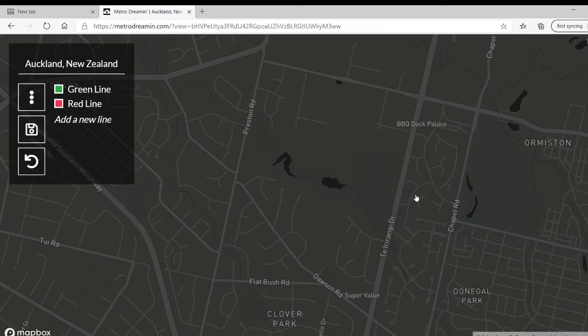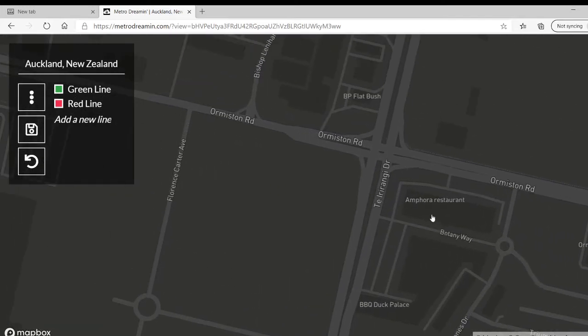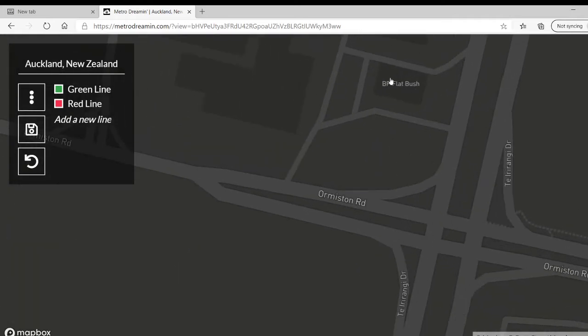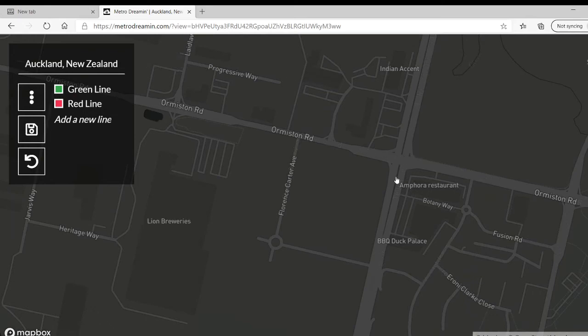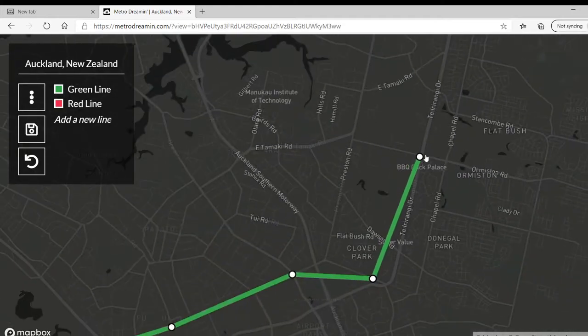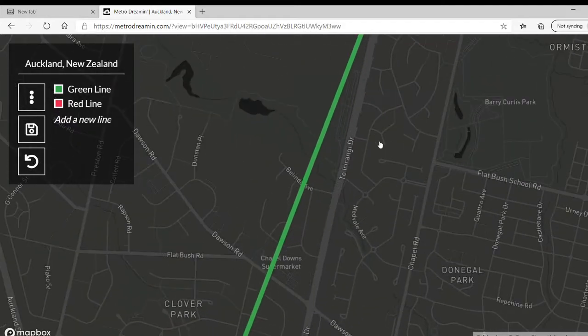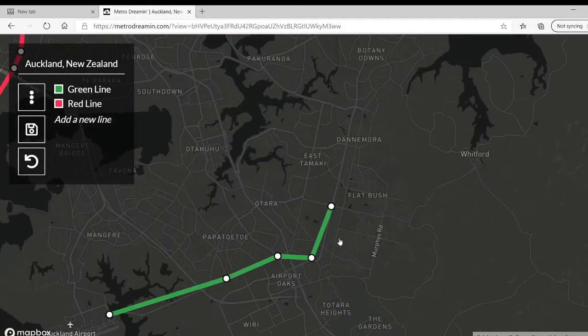I think we're all good putting this here. I gotta plan this out better before I do this. We'll do it — we'll make this stop Ormiston Road. And as I mentioned last episode, even though I would like the line to go straight along this street, that's not the way the website works, so we'll just have to deal with it.